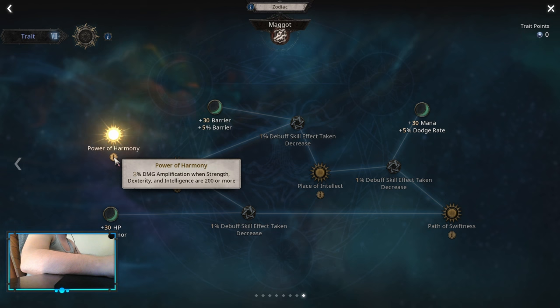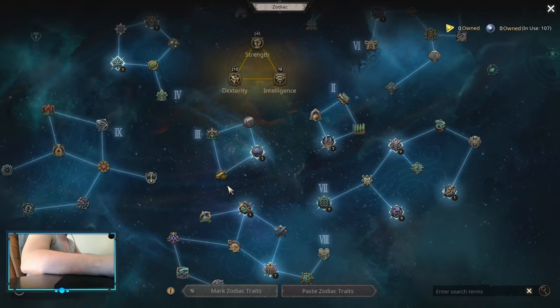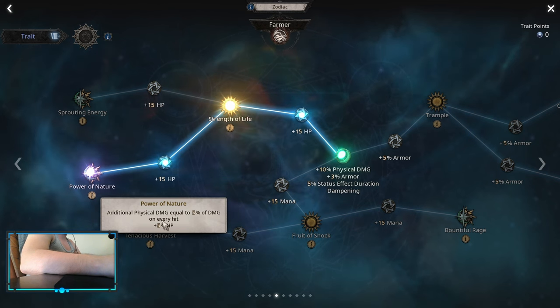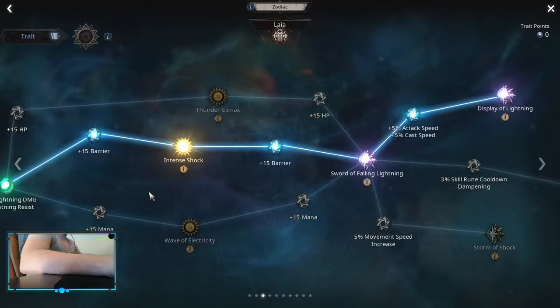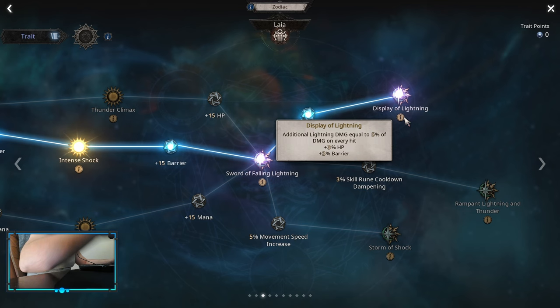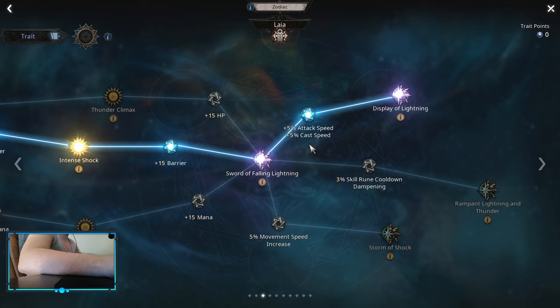One point for power of harmony — on daggers it's really easy to achieve those 200 stats, it's not a big deal. Then you want to pick up additional physical damage on every hit. With this node you're gonna be able to apply bleed, which means at some point you can pick up blood explosion. And this is additional lightning damage on every hit — this is an important one, as with this node you're gonna be able to apply shock, and shock is actually really big for your damage, so I highly suggest this one.